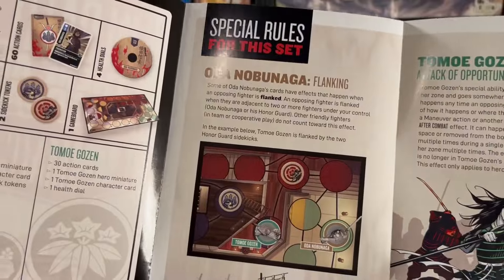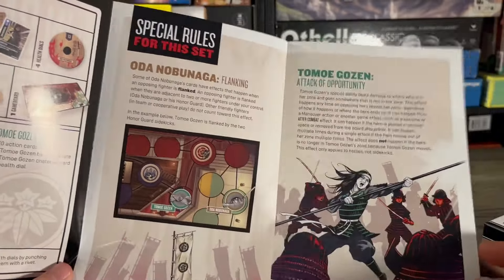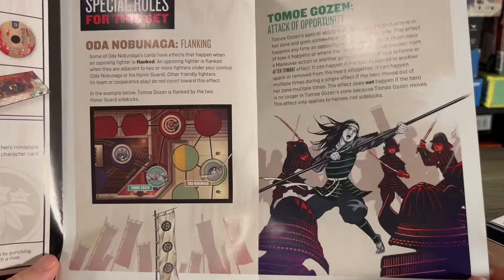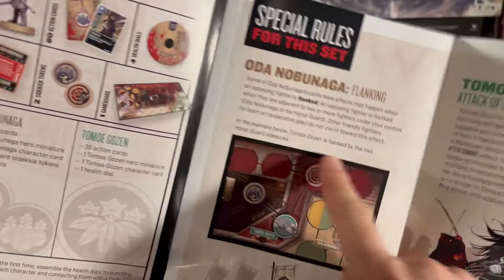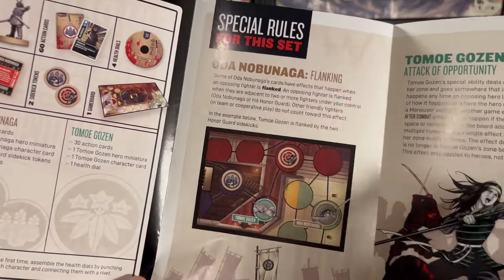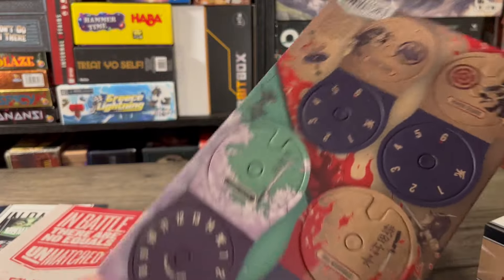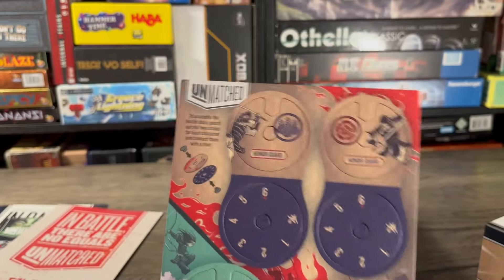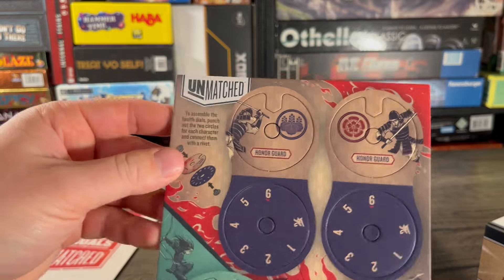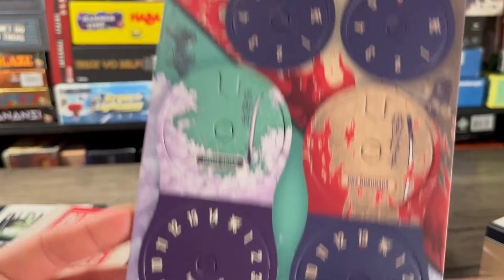There are some special rules here: Attack of Opportunity and Flanking. I'll be reading over these and we can talk through them as we look at the decks. It's cool that they added new keywords. The Flanking one I saw a little bit of a spoiler for but didn't learn what it does yet. Next in the box is our cardboard punch-out for our health dials — something Unmatched always knocks out of the park.